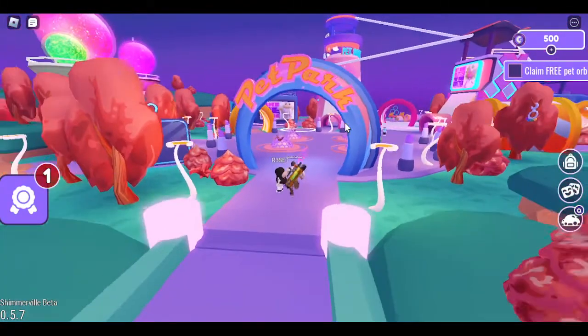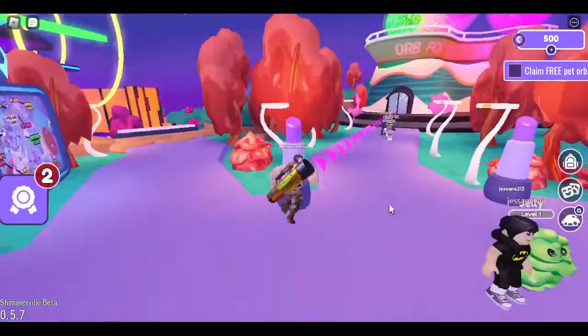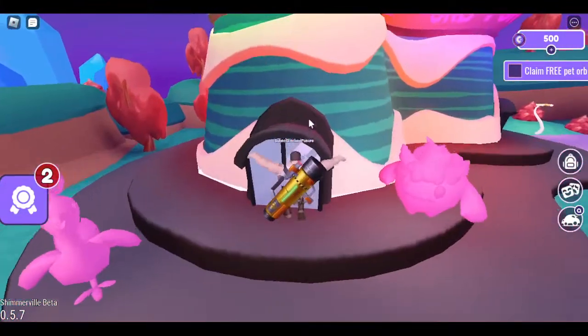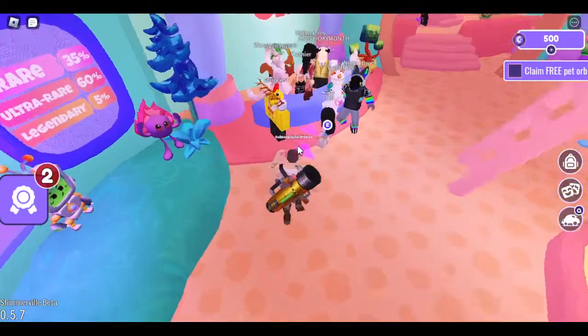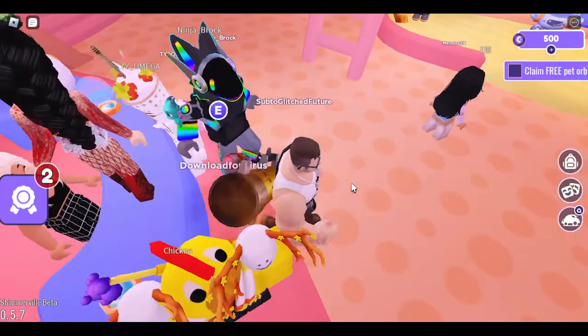Once you reach the pet park, make sure not to step on — just spam next. Then go into this place right here. You're going to hop in there and go over here, and a lot of people are in here.